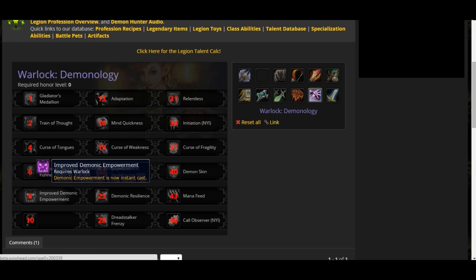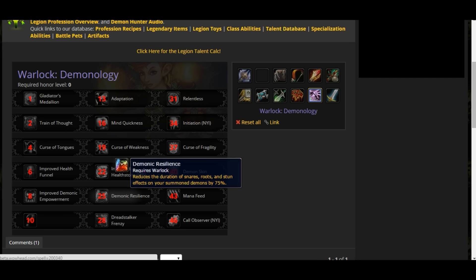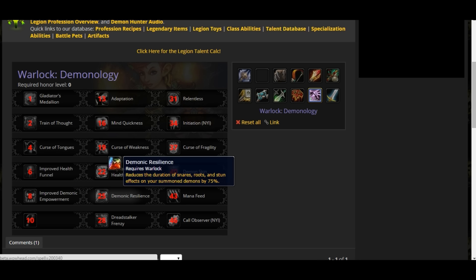Now this is exclusive to Demonology. Improved Demonic Empowerment: Demonic Empowerment is now an instant cast — good for PvP. Demonic Resilience: reduces the duration of snares, roots, and stuns on your summoned demons — that is good too.